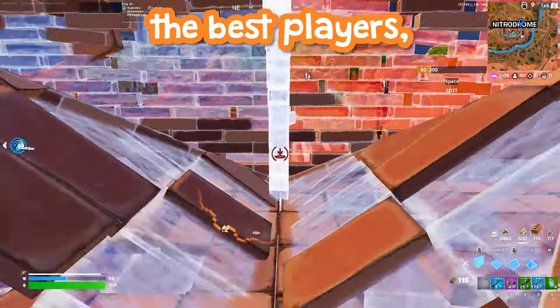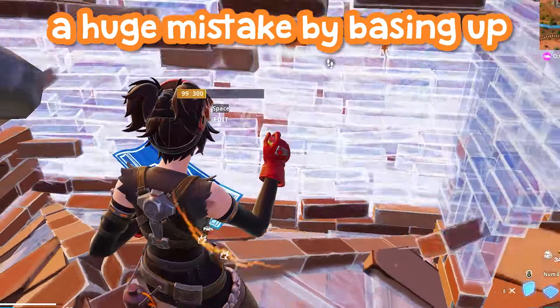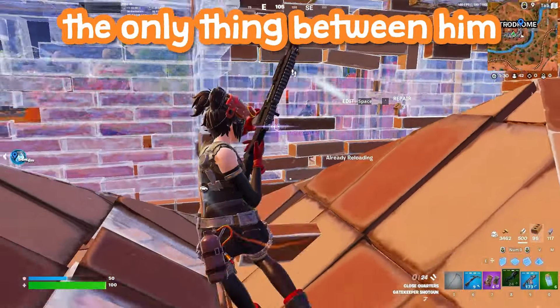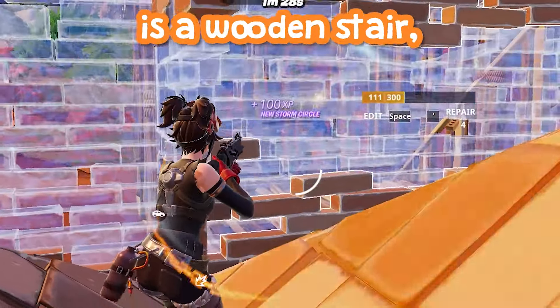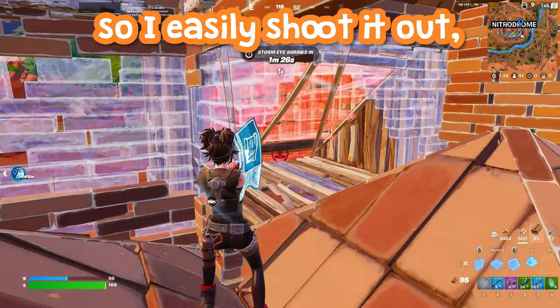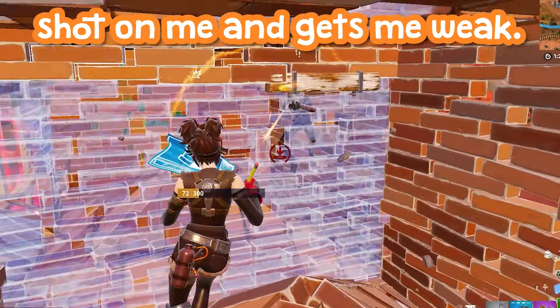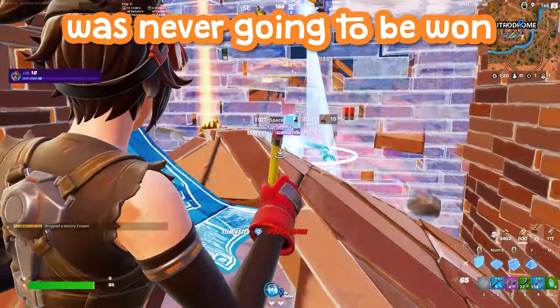It's early season so I'm not fighting the best players, but this guy makes a huge mistake by basing up against my builds in wood. That meant the only thing between him and my edited wall is a wooden stair, so I easily shoot it out, get the cone under him. He does hit a nice shot on me and gets me weak, but really that fight was never going to be won by him.